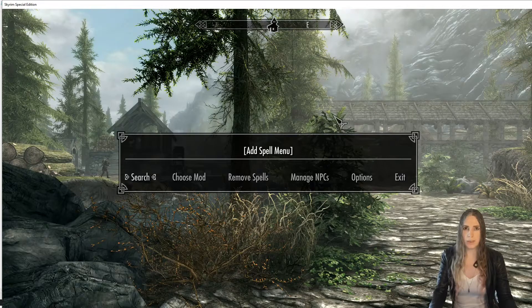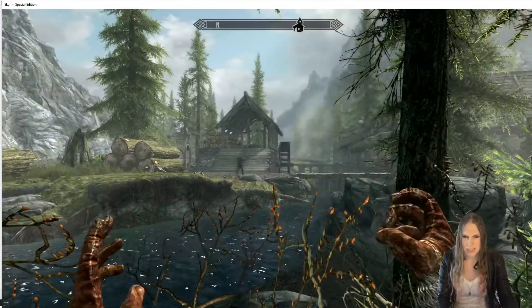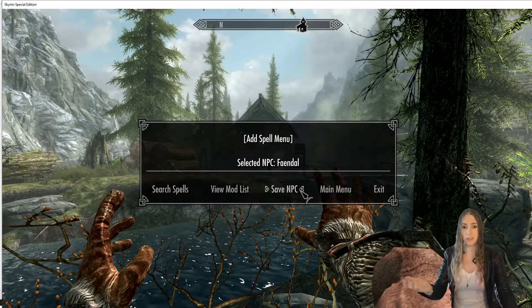It looks like one of these is a power and the other is a spell. If I activate that power, it looks like it's the same menu. If you walk right up to an NPC and have your cursor pointed at them when using this, it'll take you to the NPC menu that we're going to see when we cast the spell.